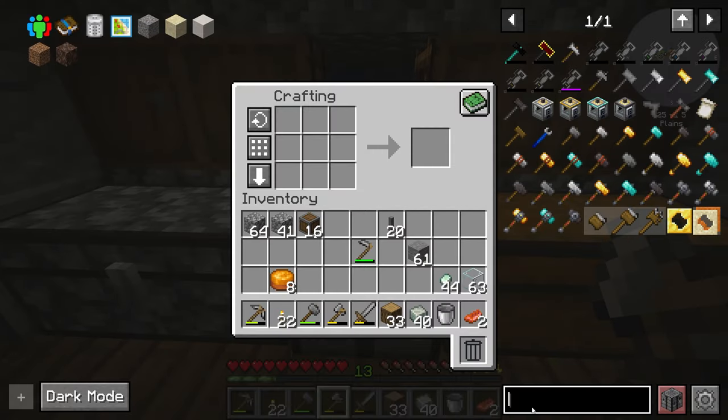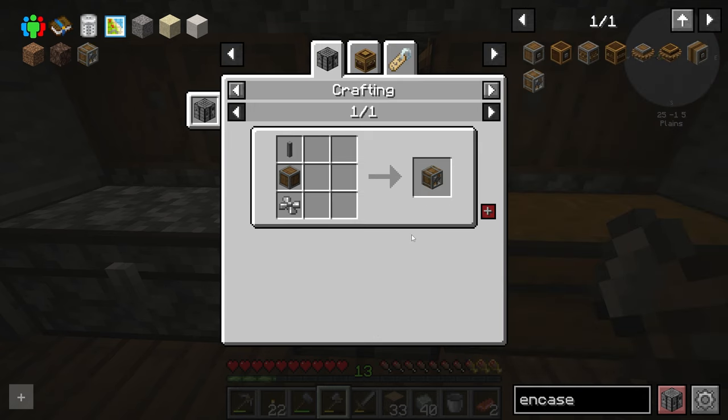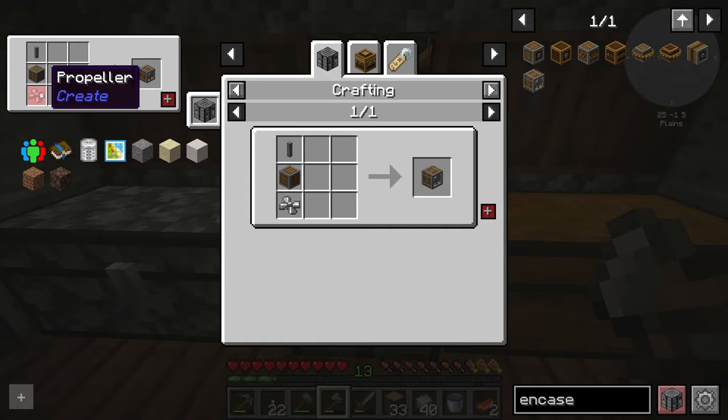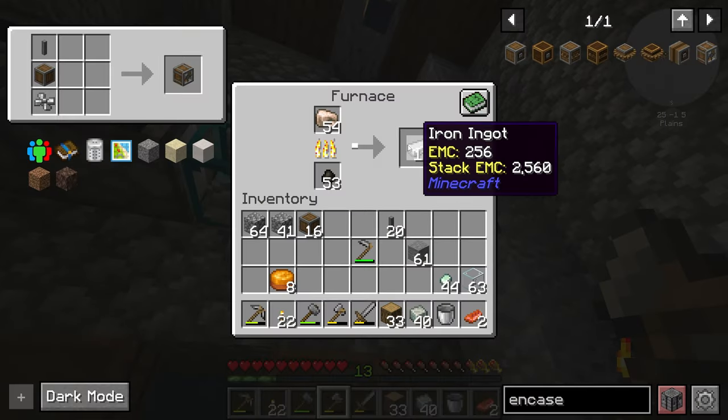Now we have a whole bunch of casings. Let's hunt down the encased fans — right there. Go ahead and pin that. I like how it tells you what you need too. So it shows me I already have shafts, I already have casings, and then I just need propellers. It's just nice how it does that for you.